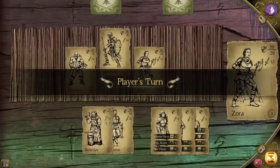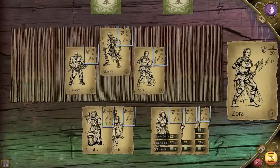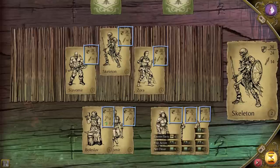Cards will always attack their nearest opponent on either side, and the combat begins from left to right. The value next to the sword icon is your attack damage, and the shield is your health points.